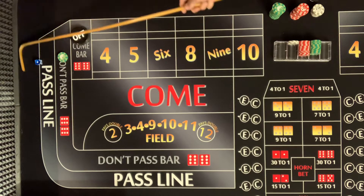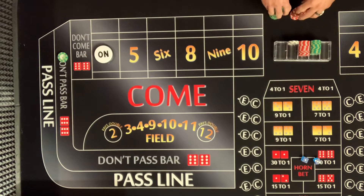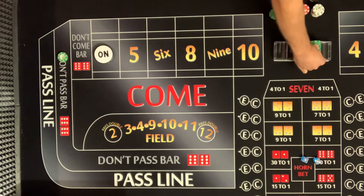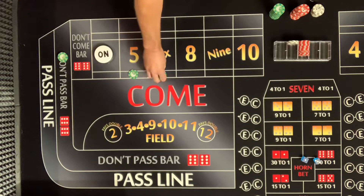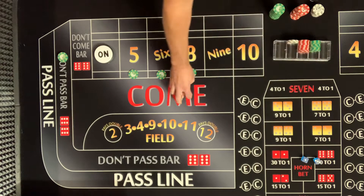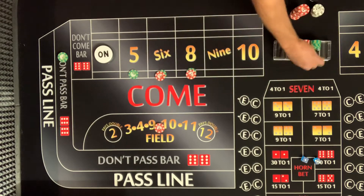Three-one: four. This is perfect for the don't. Perfect for them — I see those outside numbers on the don't come-out. This is where I'd go ahead and lay odds from the dealers. We should be at a casino right now — it's Saturday night! All right, we're going $15 on the field.